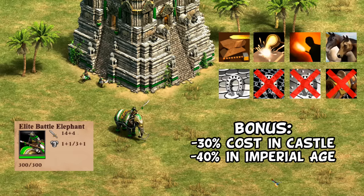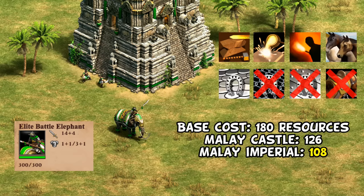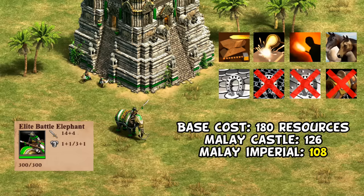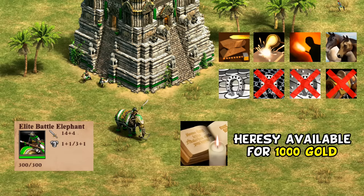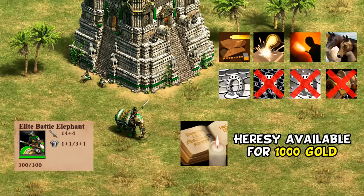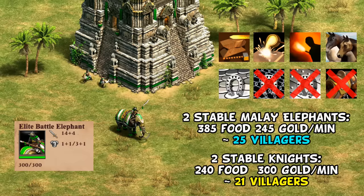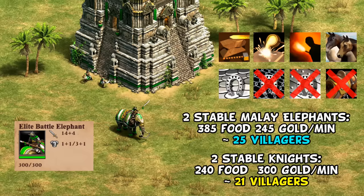Malay's identity is very clearly quantity over quality. They're discounted by 30% in castle age, rising to 40% in imperial, meaning they cost just 108 resources compared to the regular battle elephant's 180 or the knight's 135. The trade-off is they're missing two of the cavalry armor upgrades along with bloodlines. They are, however, the only civilization here to have heresy, which prevents your units from being stolen by conversions. In castle age, double stable battle elephants is only a little harder to sustain than double stable knights, though obviously without the same mobility.